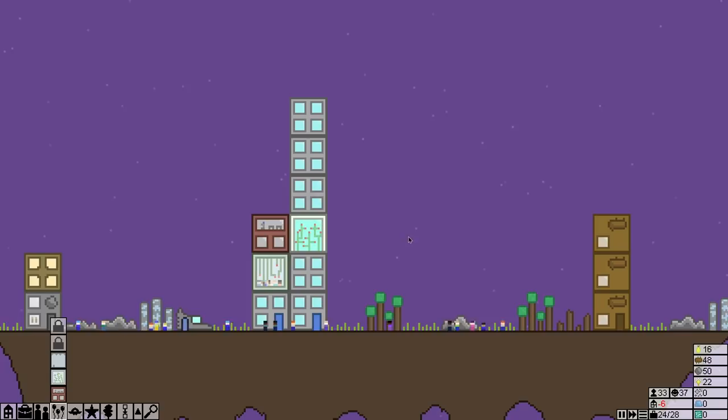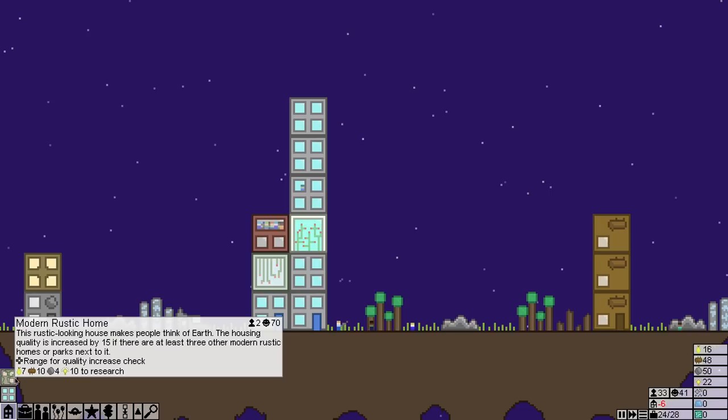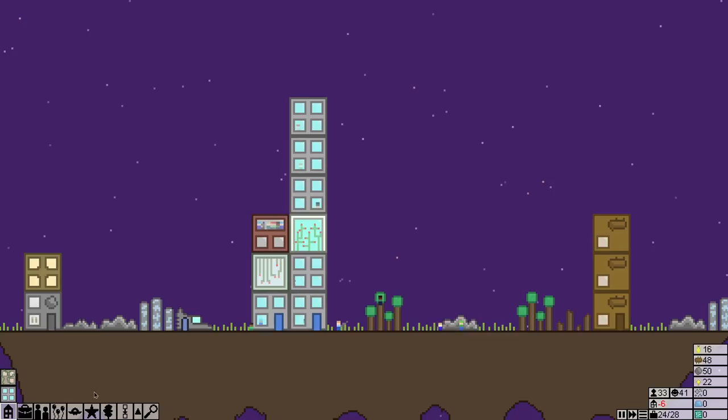We'll make a pub over here as well — people get to drinking and making some happiness. Let me put in some more houses. We're a little low on food, aren't we? I need to get some more farms — let me crank out some farms here.